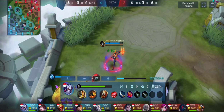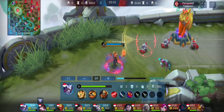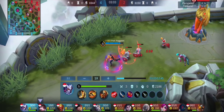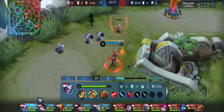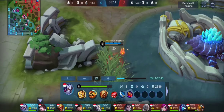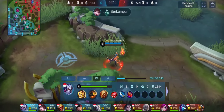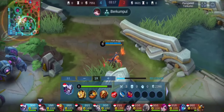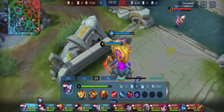Kita harus pintar memainkan bayangan Hayabusa ya sobat-sobat surgen. Dan kita jangan mudah mengeluarkan ulti ya, kita hanya bisa membunuh dengan ulti. Kita cukup skill 2, skill 1, basic attack, itu saja terus. Nanti musuh juga akan ketakutan ya. Pelajaran kali ini: kita harus cepat rotasi, kita cepat ambil buff, kita jangan sia-siakan minion ya.